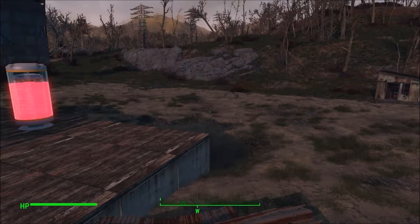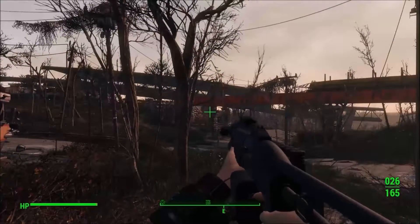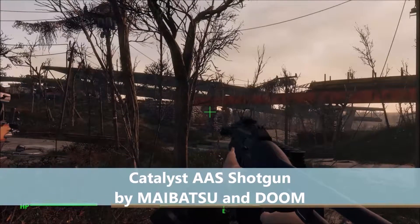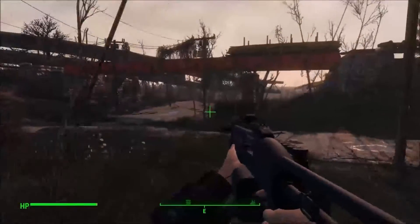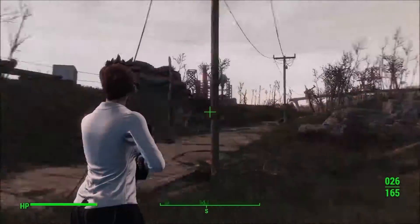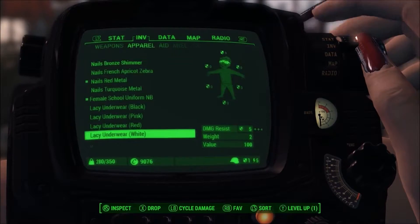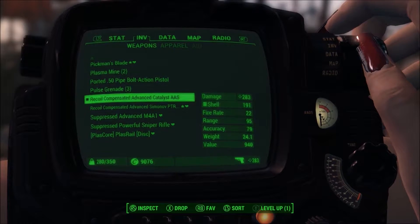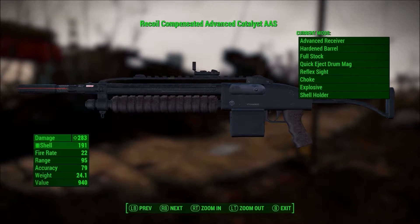All right, now let's get on to our last mod, because I only have three for this week. Of course we have a weapon mod — the Catalyst AAS Shotgun by Mayabatsu and Doom. This thing is just bad-ass looking. I modded this thing as much as you could possibly mod it, and it is just awesome looking.